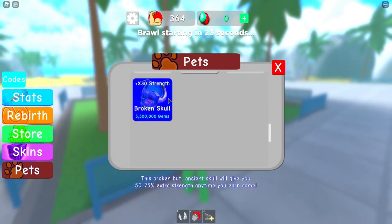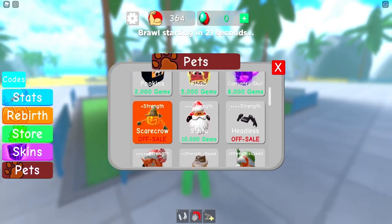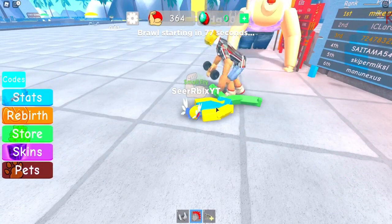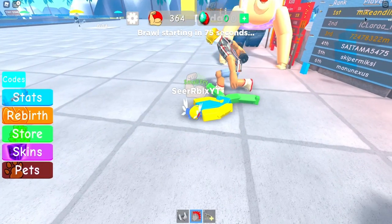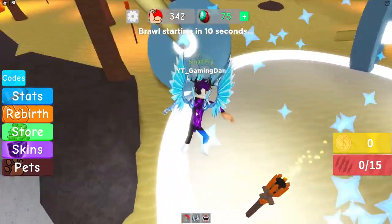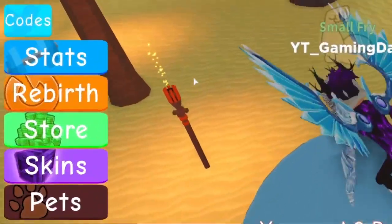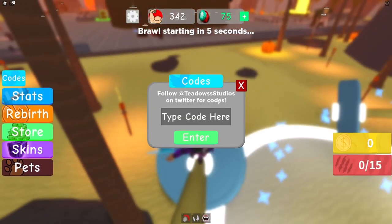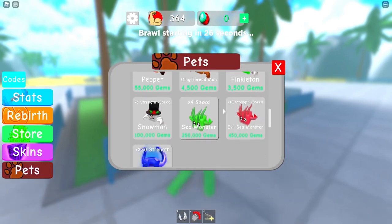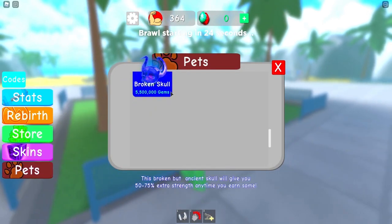We also have Santa skins — literally a scarecrow. Snowy Spender 50 — use this code to earn 50 free gems. Coal Shake 100 — use this code to earn plus 100 strength. Santa Lifter 150 — use this code to earn 150 strength. Christmas 100 — use this code to earn 100 free gems. Blizzard Lifter 200 — use this code to earn 200 strength. Snowy Spender 50 — use this code to earn 50 free gems.